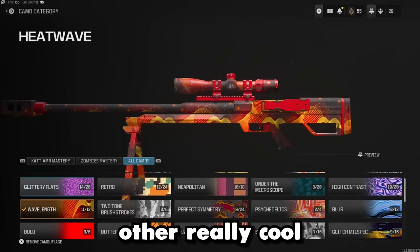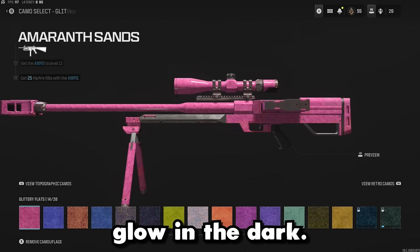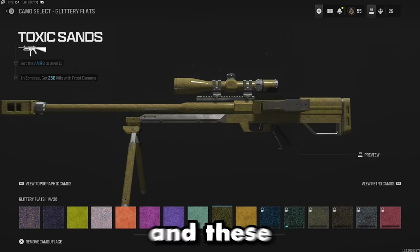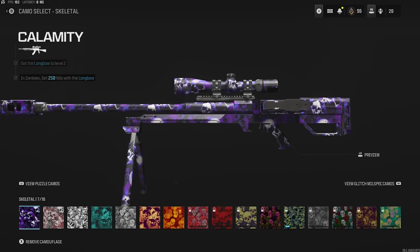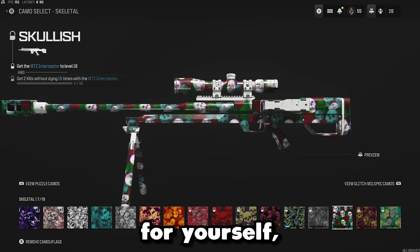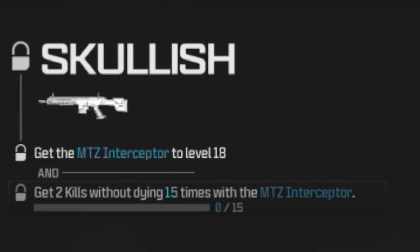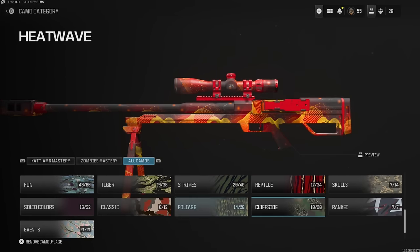There are a bunch of other really cool camos in this game. The Wavelength camos are by far the best because they glow in the dark. Sand is pretty interesting — a different take on the solid camos, and beautiful to get as well. Some of the skeletal ones like Calamity Skeletal are great. If you want to unlock any of these camos for yourself, just go into the menu and it'll tell you the requirements — you can see exactly how to unlock any of them.